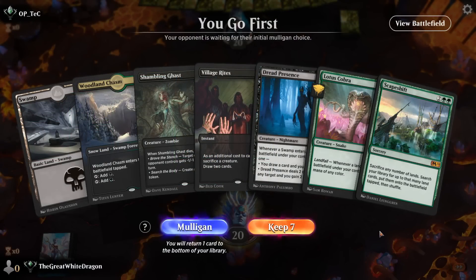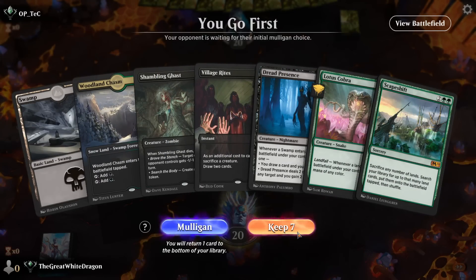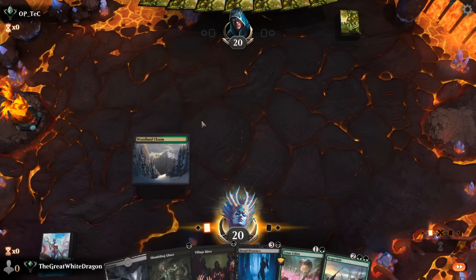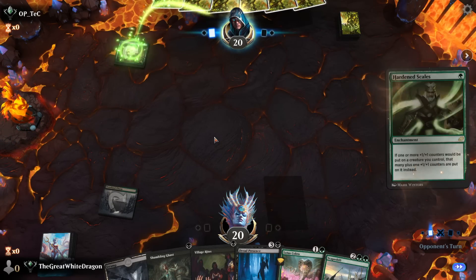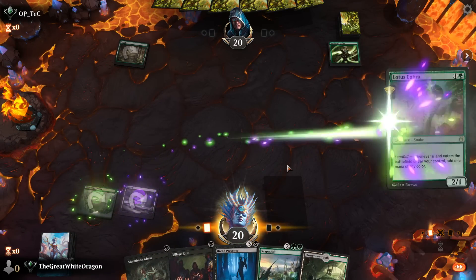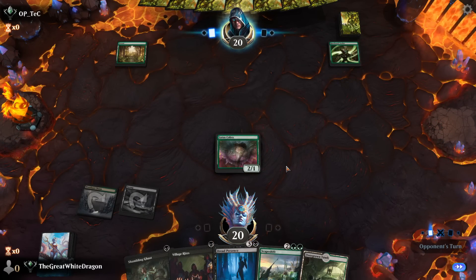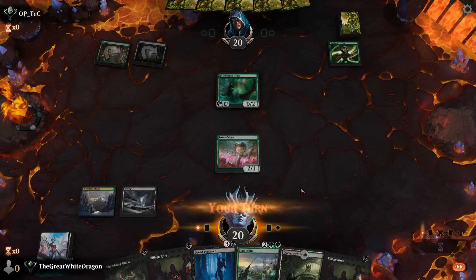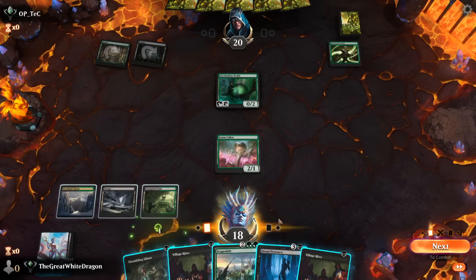Are you ready for some amazing stuff? Because this hand is going to do it. We're going to win hard and strong. But first, let's talk a little bit about the new Alchemy release. What a time to be alive. It is without question something. Wizards got the release out and then obviously the game completely crashed and was unplayable for the rest of the day — typical Wizards things, essentially. Nothing really out of the ordinary, being completely honest.